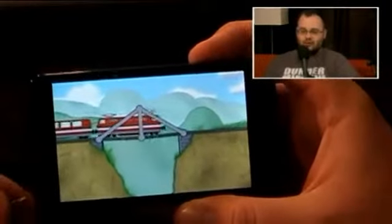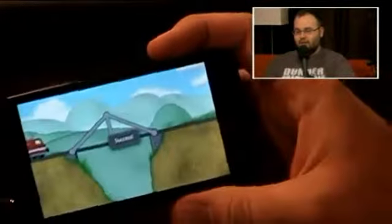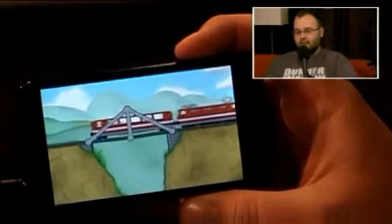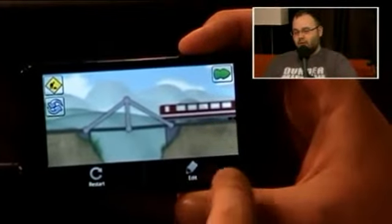Once you build a bridge that you like, you hit play and it gives you a nice little animation. Let's bring up the sound too — we'll restart this so you can get the full train effect. On this one you can see it wobbles a little bit.